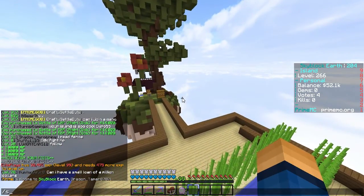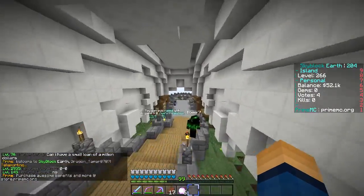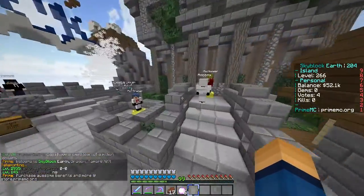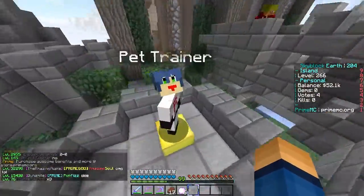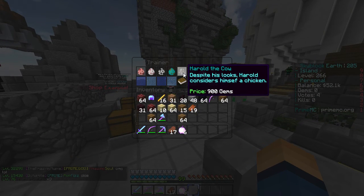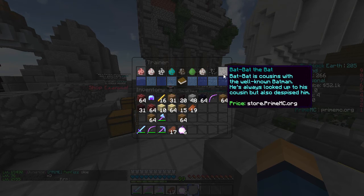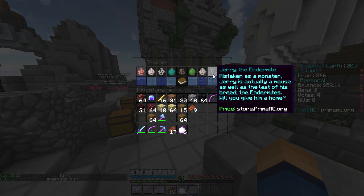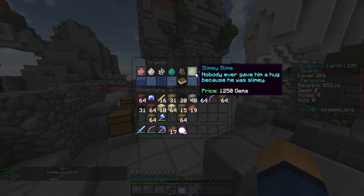I guess we can go to spawn and see what we can get. I'm pretty sure you just go over here. Oh there's pets - I never knew that, let me check this out. This thing keeps bouncing me away. So you can get gems as well, I heard you can purchase that on the website. I have no idea why it says price store.